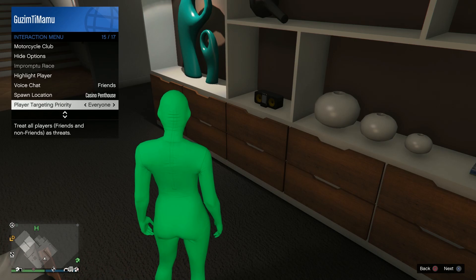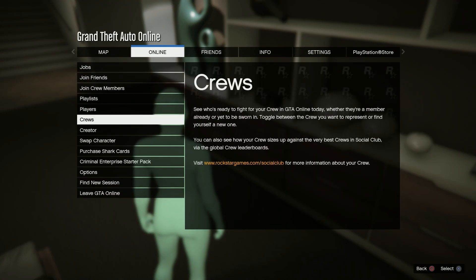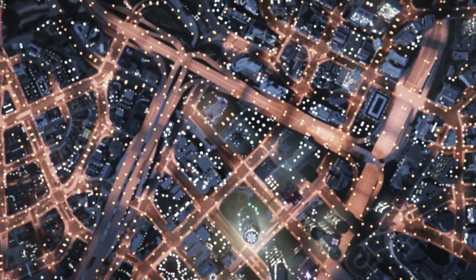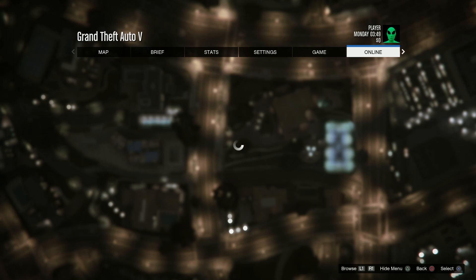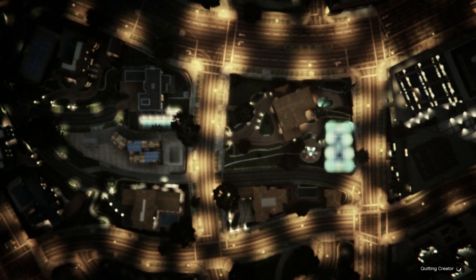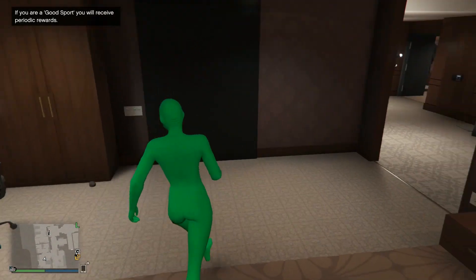The setup for this method is that first you set your spawn location to be casino penthouse, or if you don't have casino penthouse, simply walk to the casino and set your spawn location to be last location. After that you must go into an invite only session, and when you load in, simply change your outfit to save these settings.